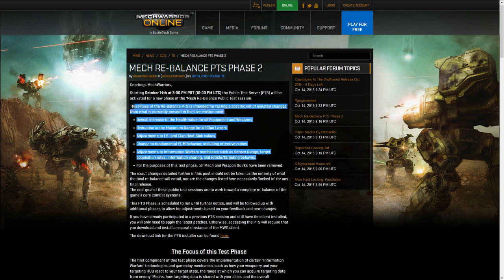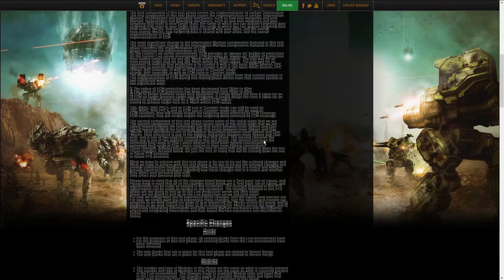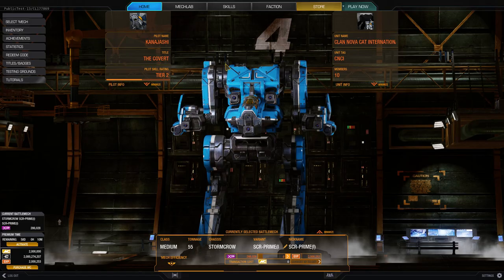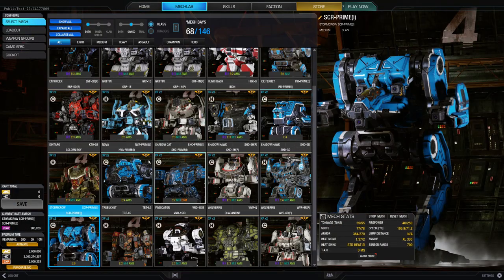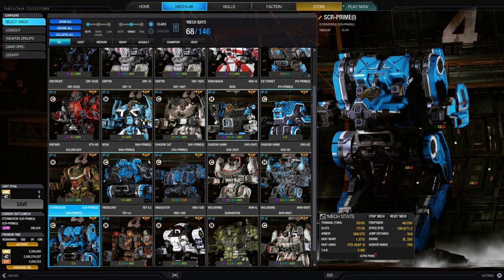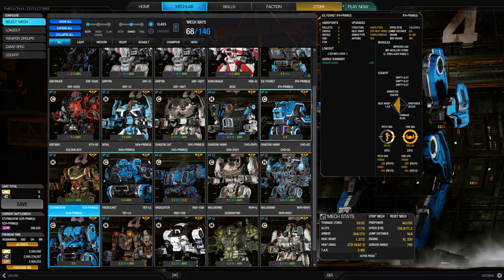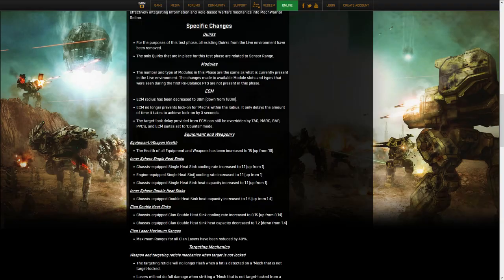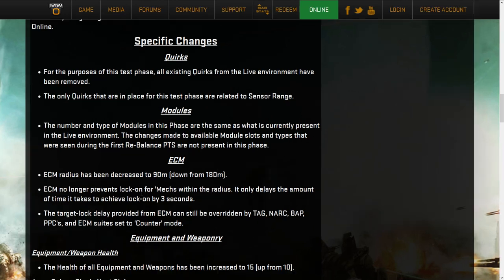These five points are what they want to look at. Scrolling down into specifics - all quirks have been removed except a few related to sensor range. In the mech lab you can see mechs have sensor range quirks: +300 on the Gridiron, +200 on the Ice Spirit, +100 on the Shadowcat. That's basically the only quirks on the test server. All modules stay the same with no changes to module slots.